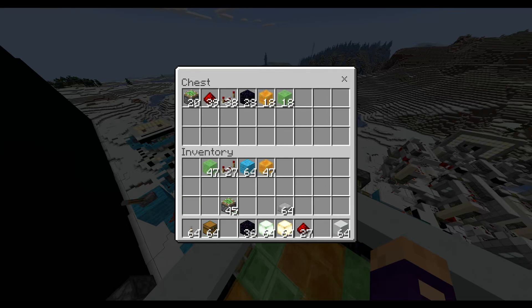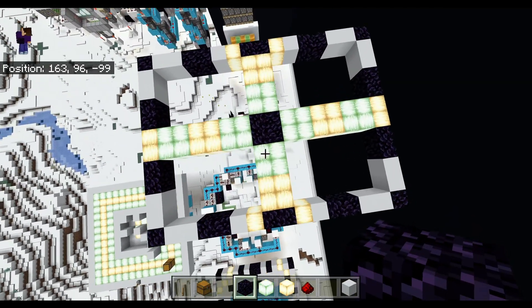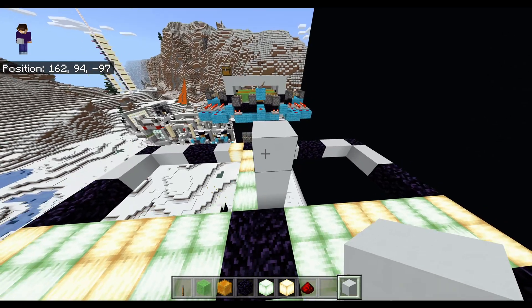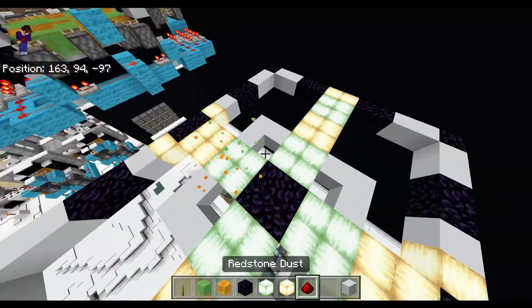So how do you build this? You're going to need 20 sticky pistons, 39 redstone dust, 38 redstone repeaters, 28 obsidian, 18 honey blocks, and 18 slime blocks. To build it you need a 12 by 16 area, and your door is the six blocks in the middle. You also need three blocks of vertical space for all the redstone, and the blocks actually come out on the block above that — so the blocks will be on top of your honey blocks.